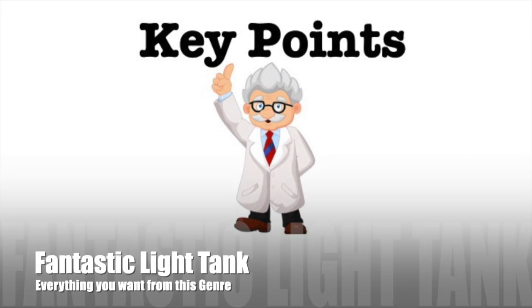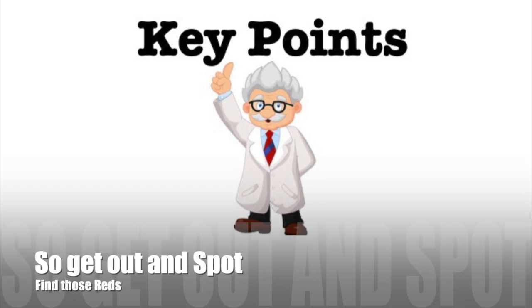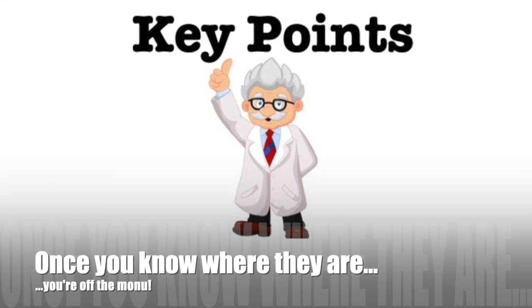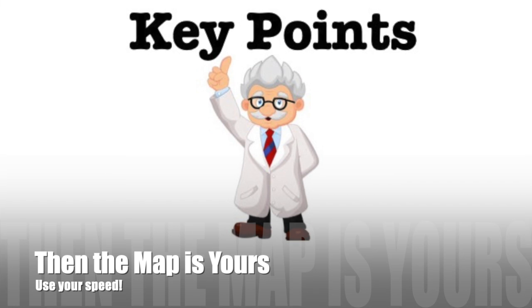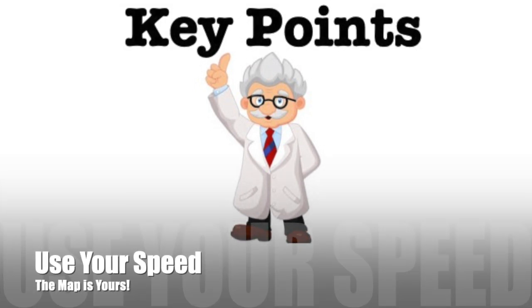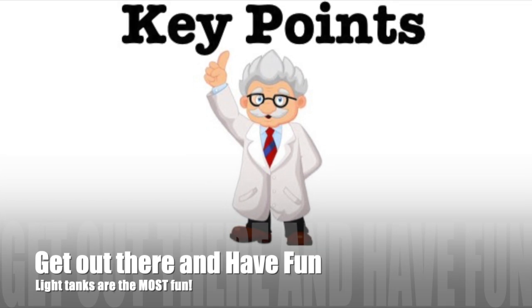This is a fantastic light tank - it's everything you want from this type of tank. Be aware of its limitations, and remember the first minute is key while those big HE monsters are unspotted. Get out there and spot those reds - that helps you and your team. The HE monsters are hungry for you, so find out where they are and take yourself off the menu. Once you know where they are, the map is yours. Use your speed to get from one side of the map to the other on any terrain. Maximize muzzle velocity to almost 1400 meters per second using supercharge, and you can also snipe from distance.